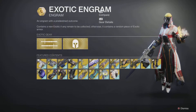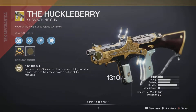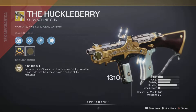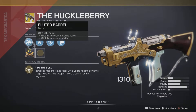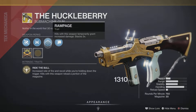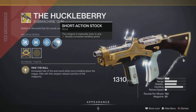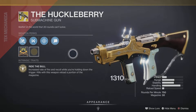The weapon of the week is none other than the Huckleberry SMG, which is actually pretty awesome. It comes with the intrinsic perk Ride the Bull, which increases rate of fire and recoil while holding down the trigger, and kills trigger a disrupting reload of a portion of your magazine. It also has Fluted Barrel for increased handling speed and stability, Ricochet Rounds where bullets bounce off hard surfaces, and Rampage to increase damage on kills.